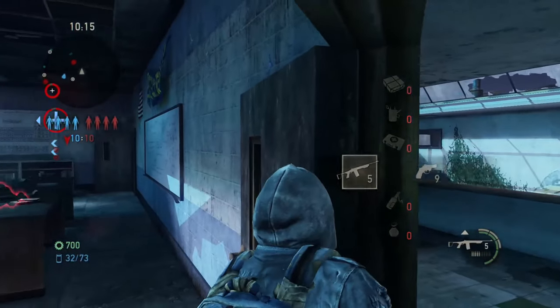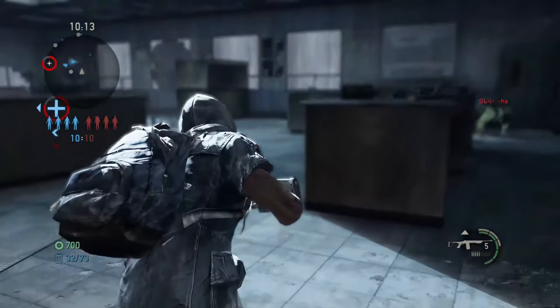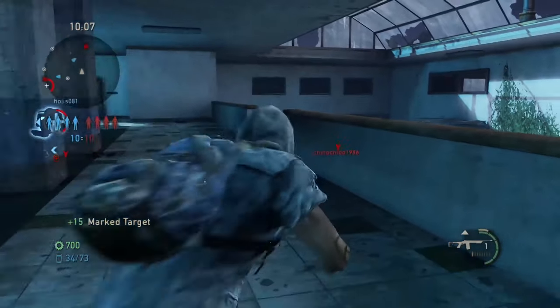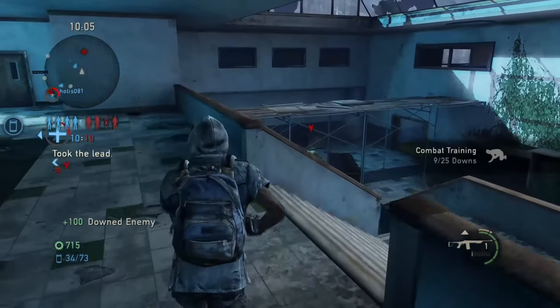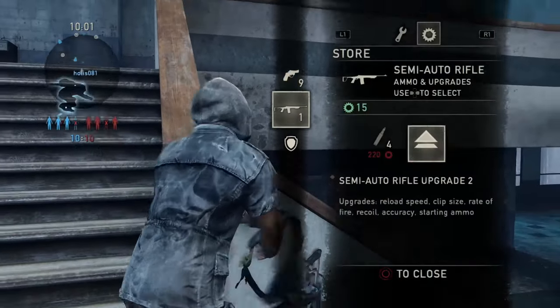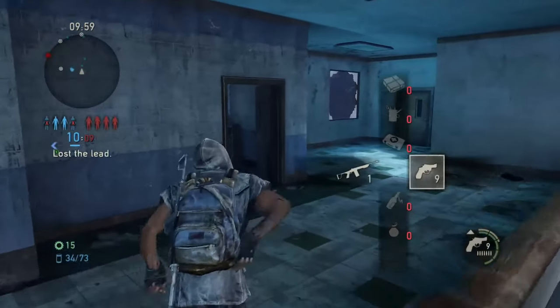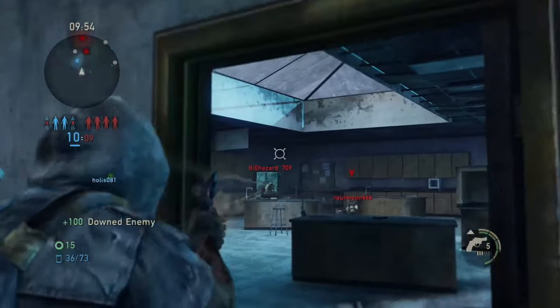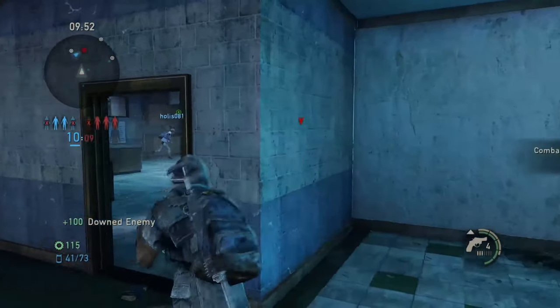If you really want to improve your aim, I recommend looking into a gaming monitor with low input lag, or at least checking if your TV has a game mode. And there it is — 10 tips to help you improve your aim and win more gunfights. Start putting these tips into practice and let me know in the comments how it works out for you. Until next time, Pooper Troopers!